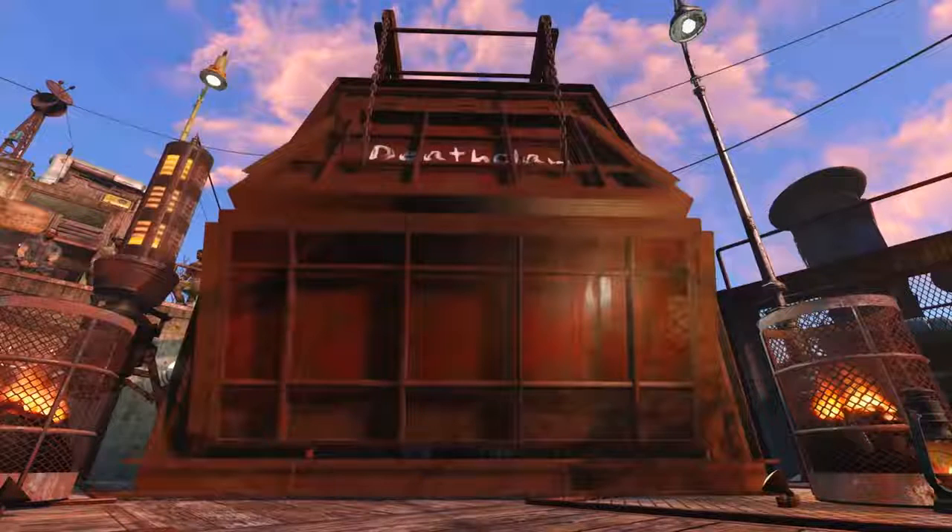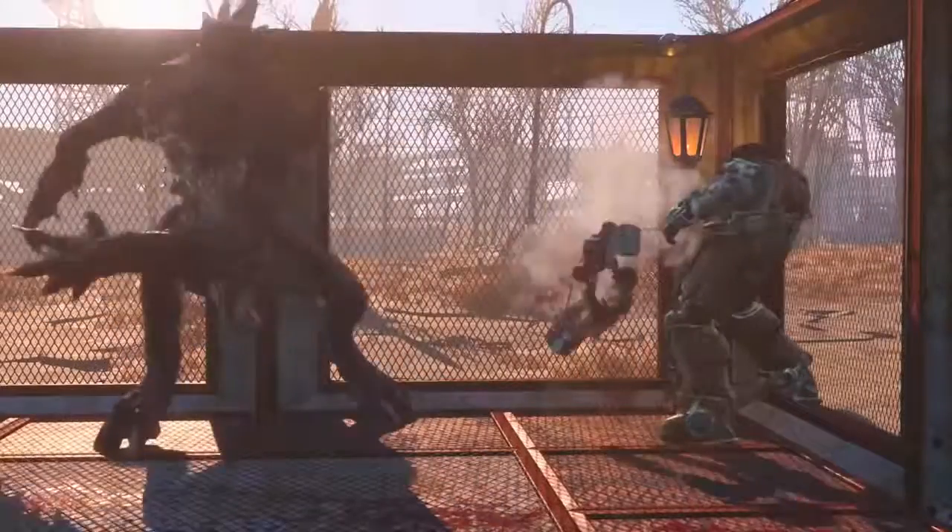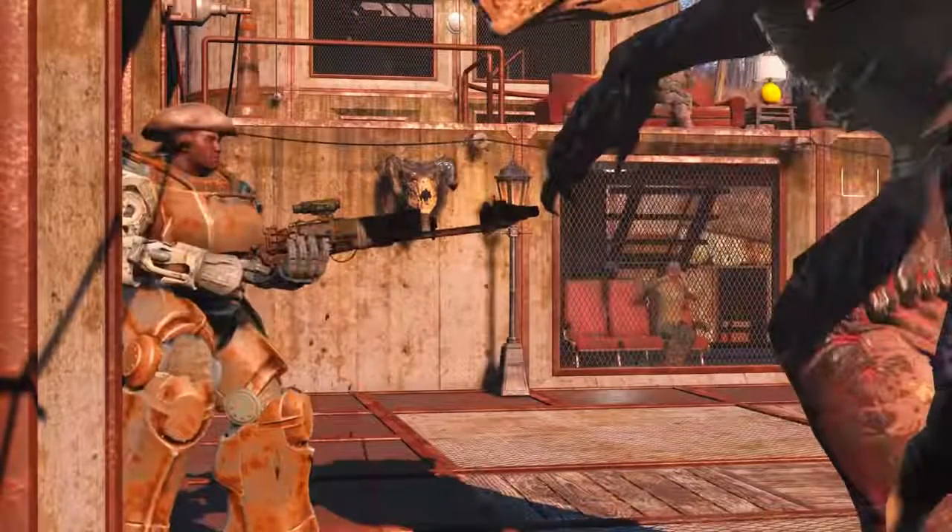Here we have a deathclaw cage and a deathclaw comes out ready to fight. Take note of the giant street lamps you can now build. Inside the arena there is also a beta wave emitter — I don't know if it stays on during the entire fight or if you turn it off so the deathclaw starts fighting whoever is in the arena. Notably, you can put Preston Garvey in the arena against a deathclaw. Since Preston as a companion normally can't be killed, maybe if you choose to put a companion in the arena, they can actually be killed.